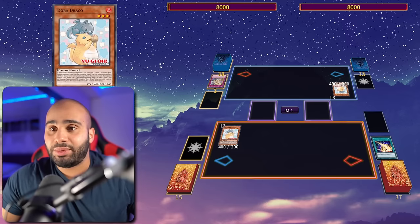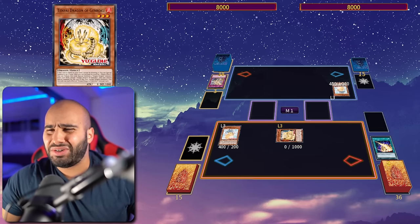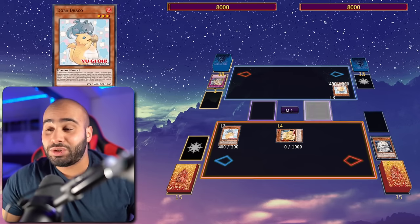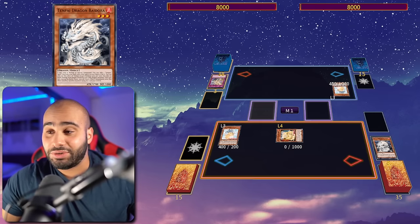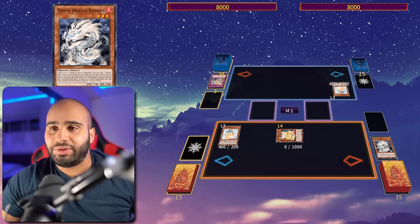I will now normal summon my Dora Draco and then get my search for the Genroku. I will be using the other effect of Dora Draco, which might come up like once every 75 years - and wow, what a coincidence - I mill a Bydora, which will be relevant literally in about seven seconds.